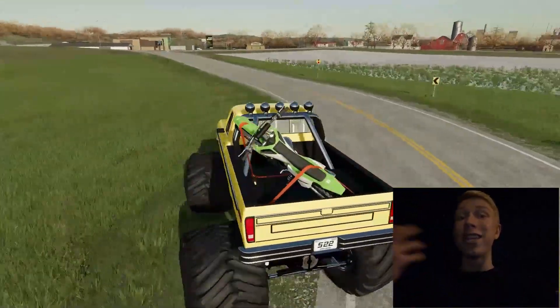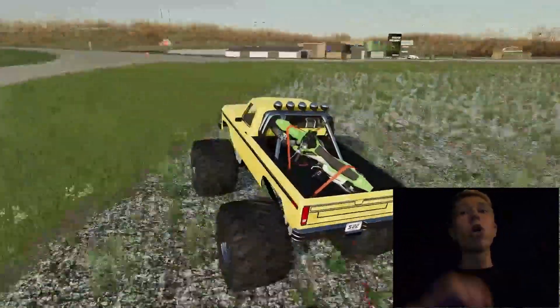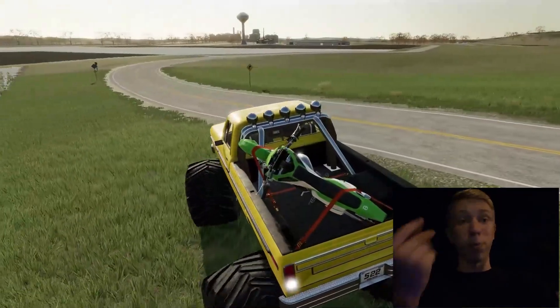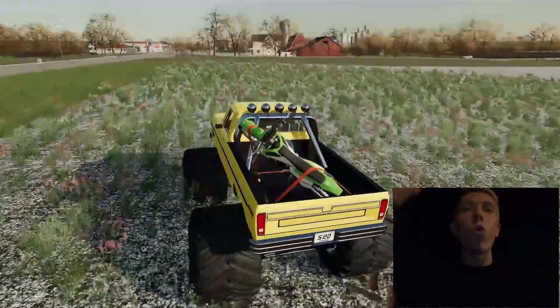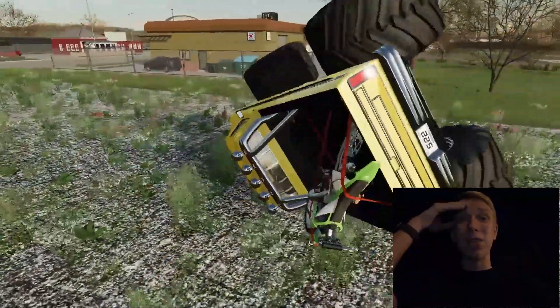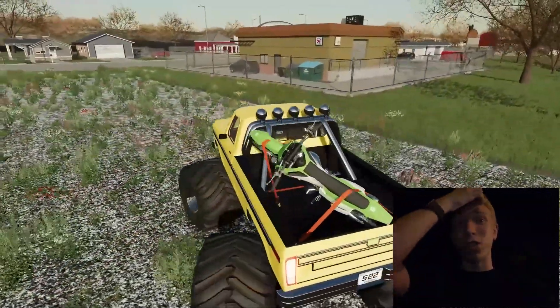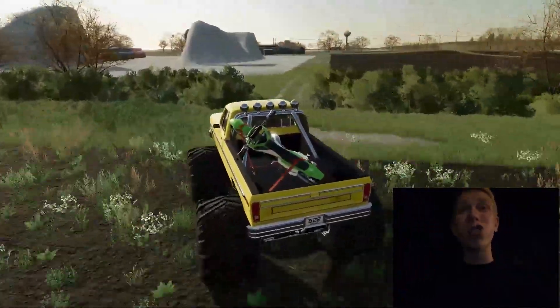We're now heading to the stunt track with the pit bike. I'm going to unload it from the monster truck and we'll see if we're able to jump over the track. I just crashed the pit bike a little bit because the roads are so narrow for the monster truck, but let's continue.